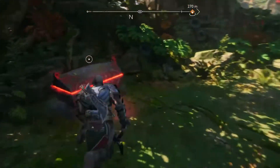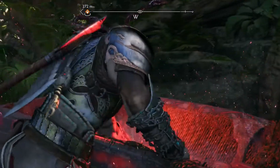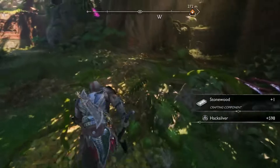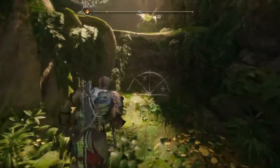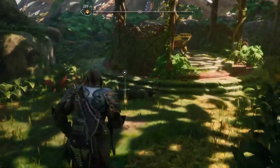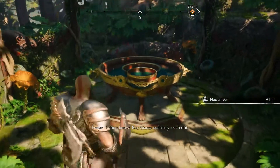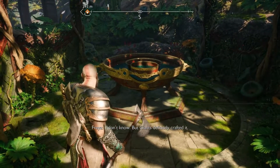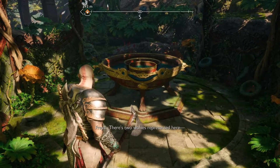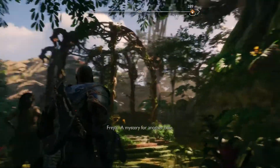Let me get this chest and then I'm gonna go up there to see what's up there. What is this? I don't know, but giants definitely crafted it. There are two wolves represented here — perhaps a connection to our friends in the sky. A mystery for another time.